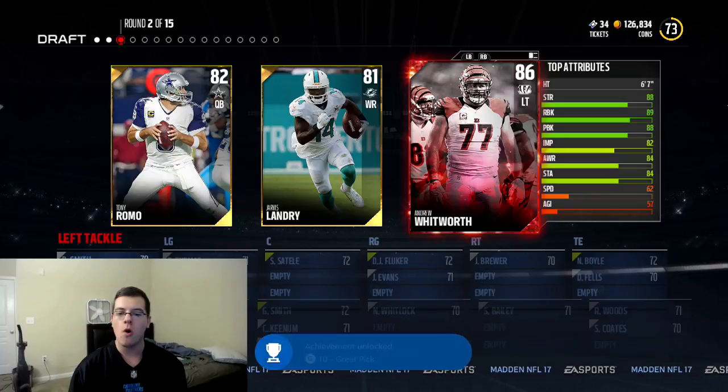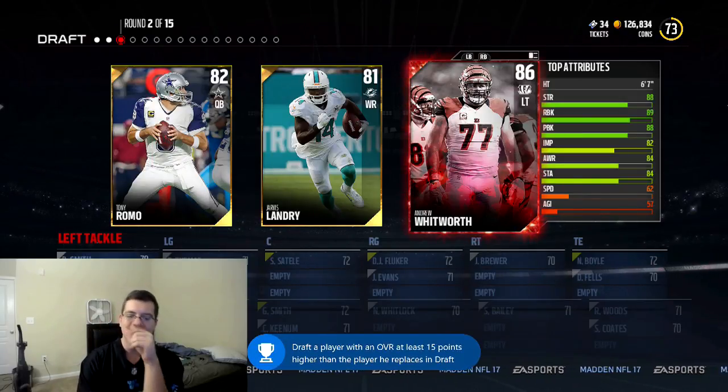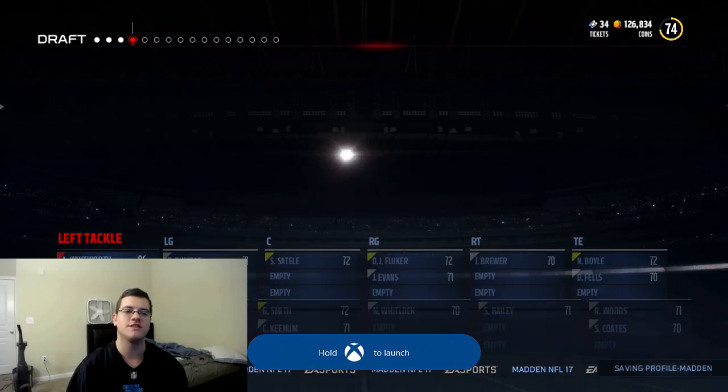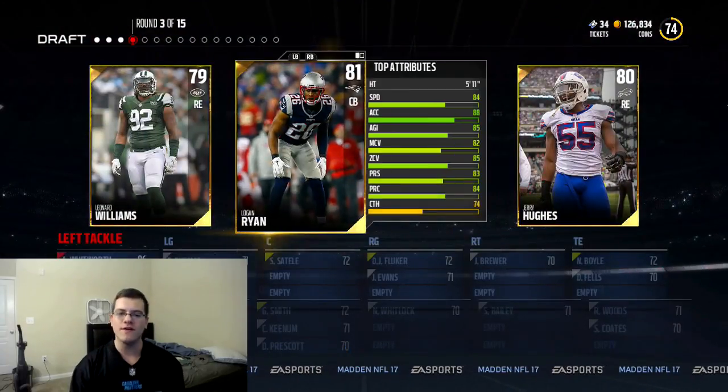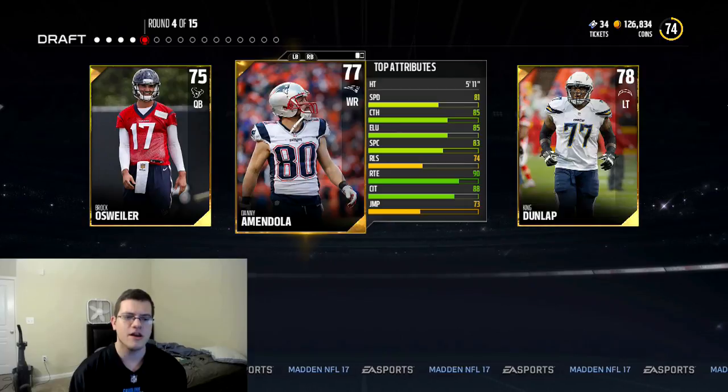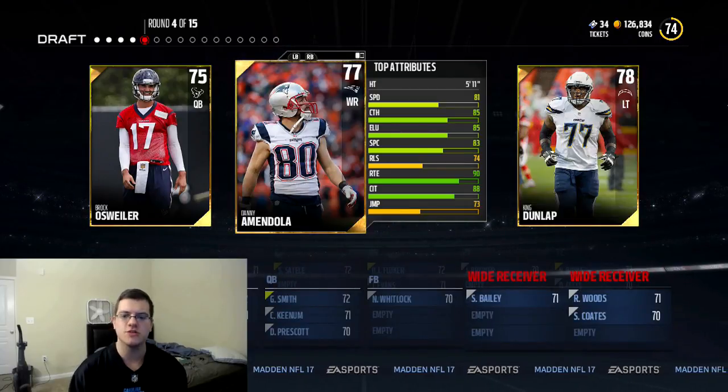Do we take quarterback Tony Romo or get Andrew Whitworth? I'm gonna take Andrew Whitworth, get us a left tackle, solidify the offensive line and get it going. Round 3 of 15 — not bad. I'm gonna get Logan Ryan, so we get ourselves a cornerback, get our secondary pretty nice.